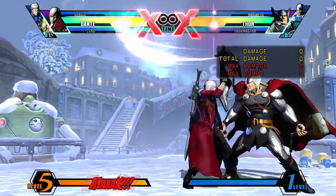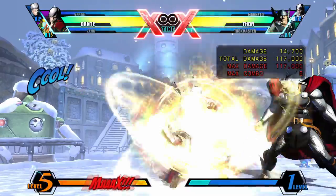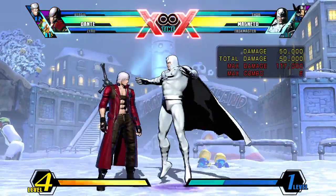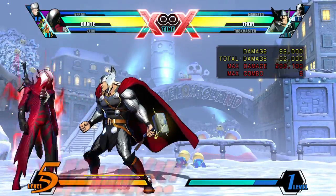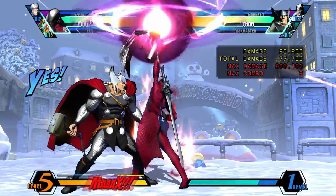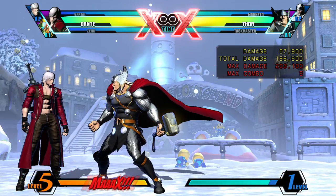If you perform Quarter Circle Forward and press Light in rapid succession, you'll get Acid Rain. You'll be using this move when far away from your opponent to stop them jumping in, but the main purpose is to go for mixups on incoming. If you snap your opponent out or if they go down normally, input Acid Rain to make them block on incoming. You can dash under them or use the Teleport — I'll cover the Teleport in greater detail in a little bit.